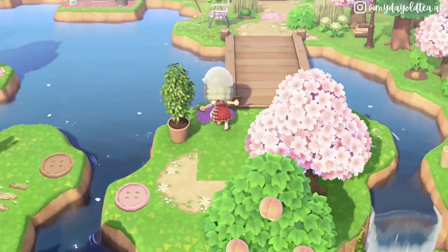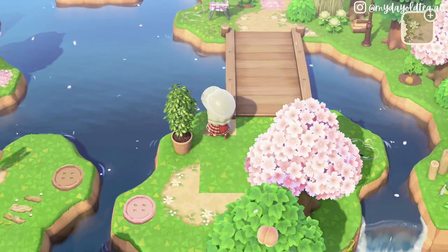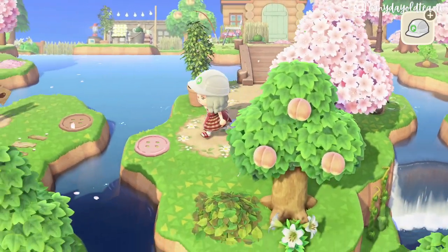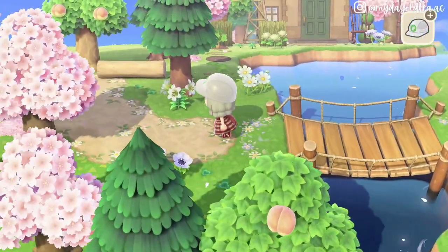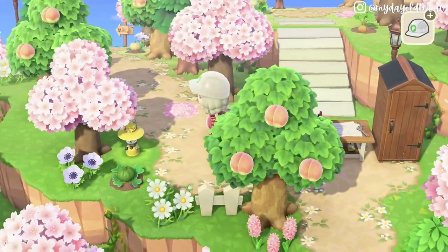My next tip is to create natural winding paths. This makes exploring your island so much more enjoyable. I personally prefer to make my paths quite windy and curvy whenever possible. However, for themes like city core, this might not be appropriate.